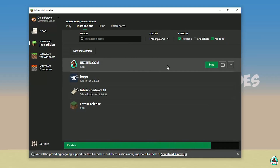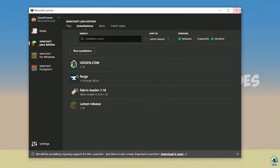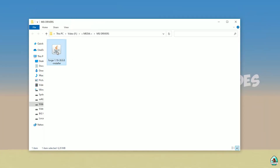Press the Save button and press Play on Udison. Wait 30 seconds. After that, you must see Minecraft launch — then close Minecraft and close the Minecraft Launcher. Open your Downloads folder and find the 4G Installer.